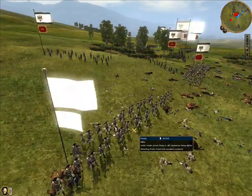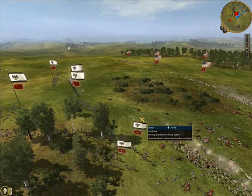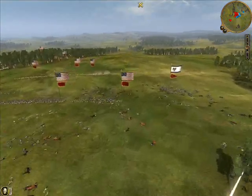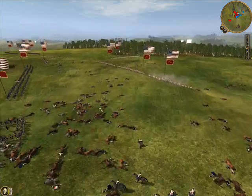I engage his militia, which I know will rout immediately. There goes one — the other one seems slightly more steady, though. I can see his units coming around the back of me again. He keeps sending them around the back, but I've got units behind me waiting for him to do that, so I can engage him.